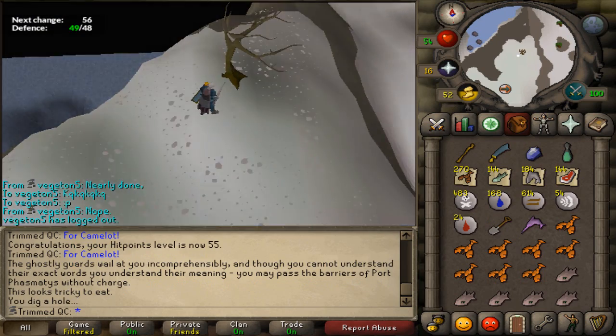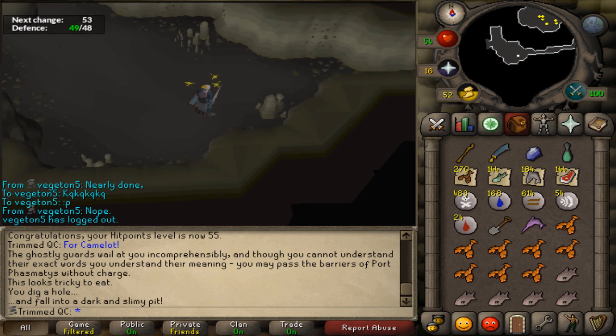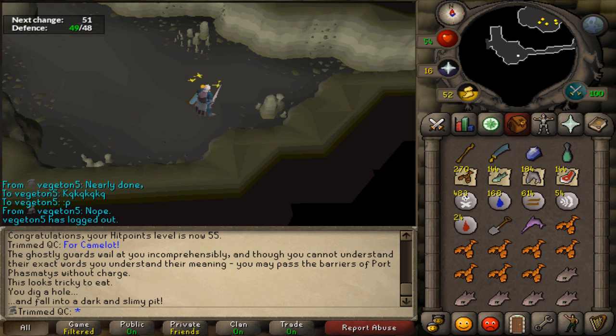All you then need to do is run up to the windswept tree and dig with your spade. The brine rats will be in the cavern you'll first be able to see on your minimap. Once the stun from digging into the brine rat cavern has worn off, you'll be able to head on over to the brine rats.